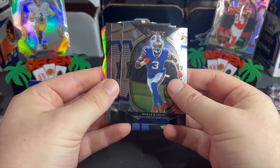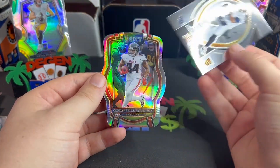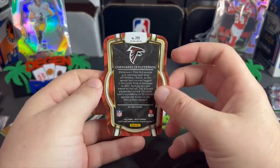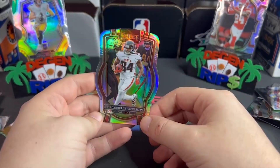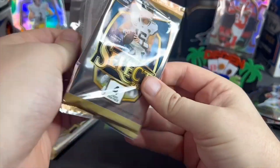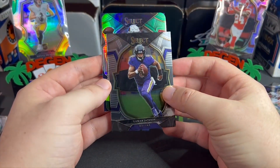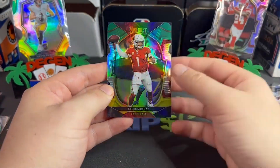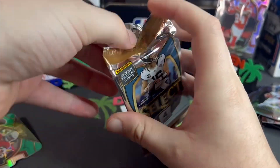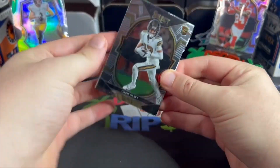We get something really shiny — it's Malik. We got Cordero Patterson — boom, Club Level. Lamar, and is that Kyler? Yeah, Kyler, Kyron Williams.